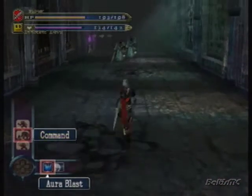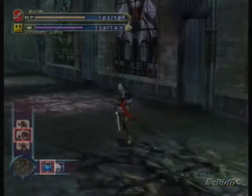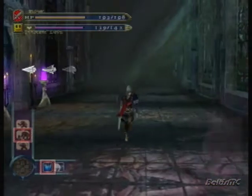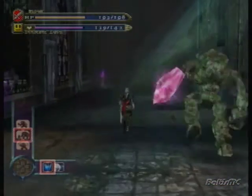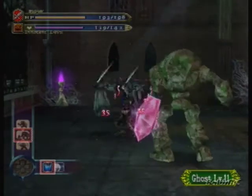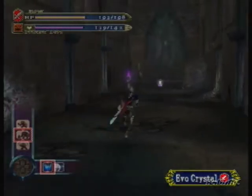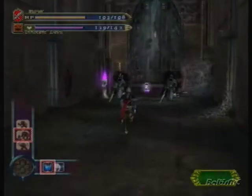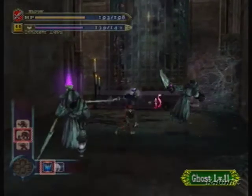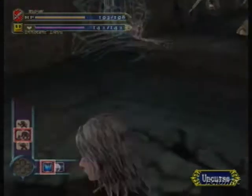We got some ghosties in this room. I don't know if they infinitely spawn or not — it just seems like there's a whole shitload of them in here. If you want to get evolution crystals for your innocent devils, this would be a pretty good room to do that. They seem to drop them quite frequently, and I think you get two evolution crystals every time they drop one.